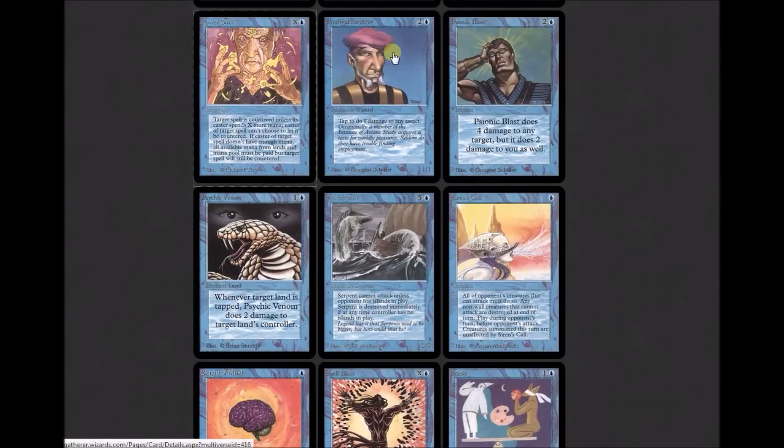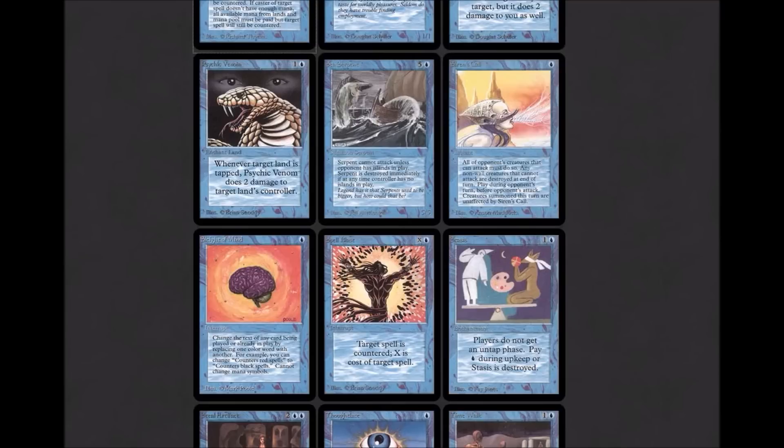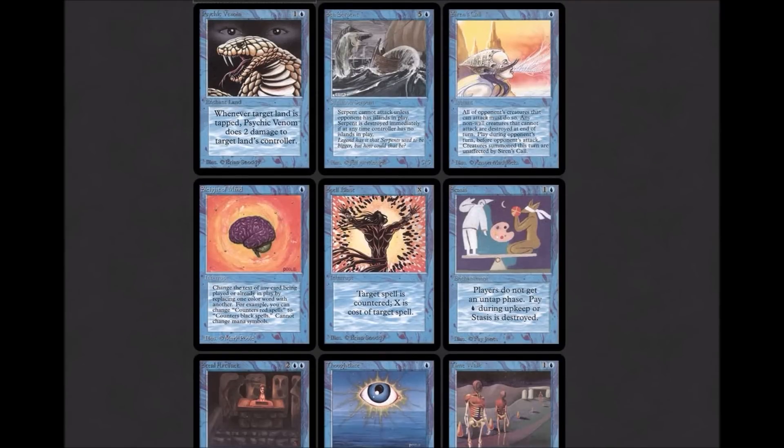Prodigal Sorcerer — Tim — is a 1/1 for two colorless and one blue. Tap to deal one damage to any target creature or player. Psionic Blast is an instant for two colorless and one blue: 'Deals four damage to target creature or player and deals two damage to you.' That later became Char, which was on-color. Psionic Blast is off-color for what blue does now. Next up is Psychic Venom: one colorless and one blue, enchant land. Whenever the enchanted land is tapped, Psychic Venom deals two damage to that land's controller.